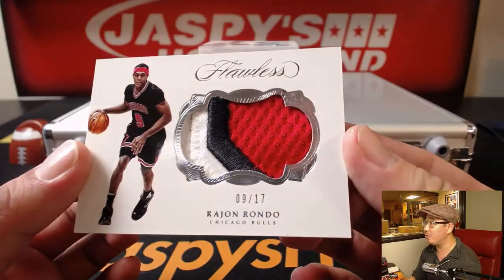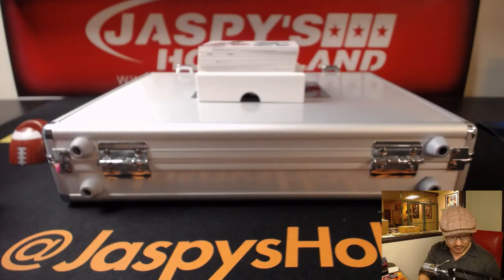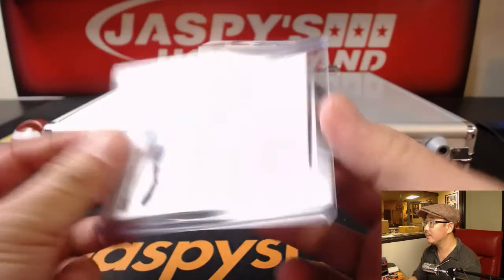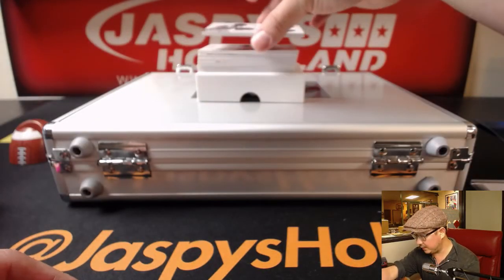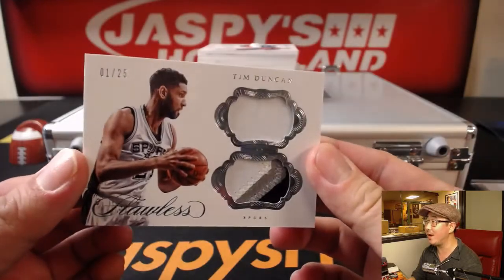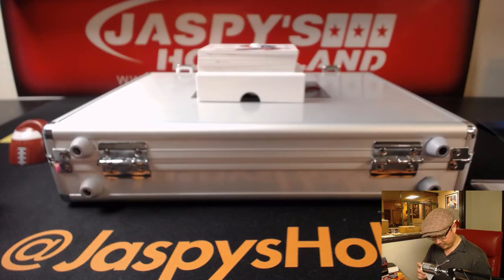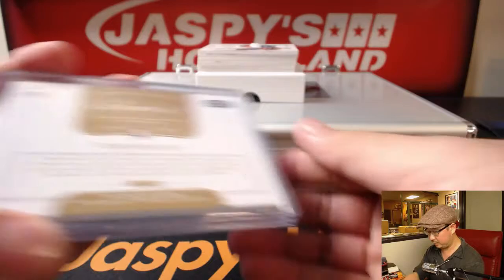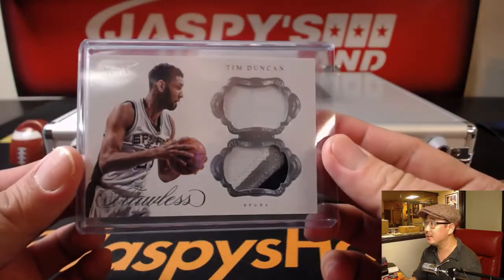First one — three-color patch, Rajon Rondo, Bulls edition, nine out of 17. It's my birthday! Next one is a dual relic, one out of 25 — Tim Duncan. Tim Duncan game-worn materials, that's pretty strong.